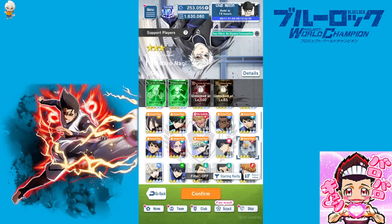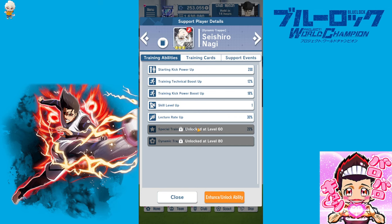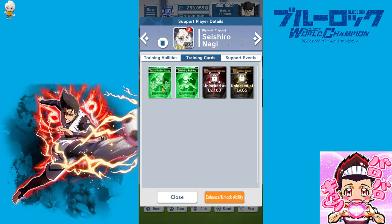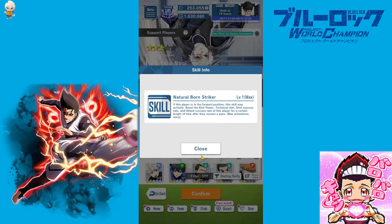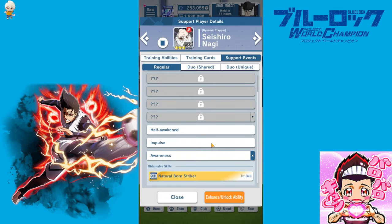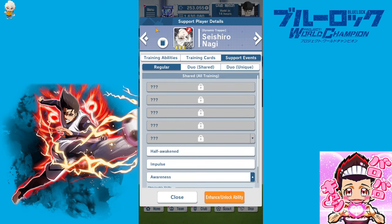If you don't have Roulette Volleys Seishiro Nagi at a high level, you can look at 'Dynamic Trapper' Seishiro Nagi, since his level 60 ability is a special training rate up, mixed with lecture rate up, two red tiles, a green tile, and a black tile. 'Natural Born Striker' is not bad either — it boosts all of a player's important stats after receiving a pass, though it only applies if the player is in the forward position. For non-whales talking level 50, I would rather go with The Unbelievable.